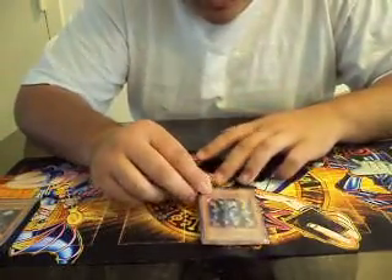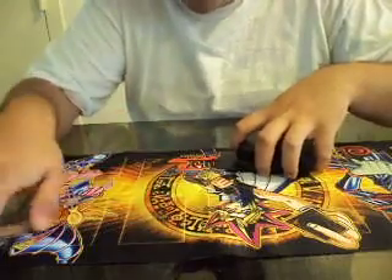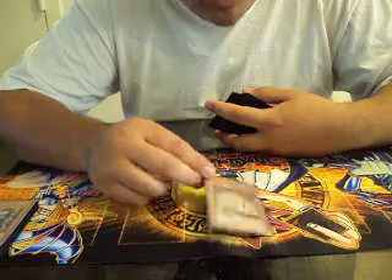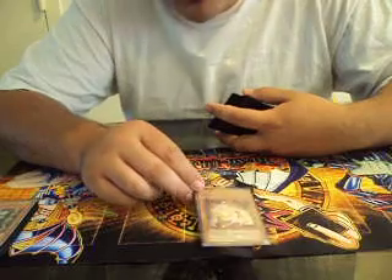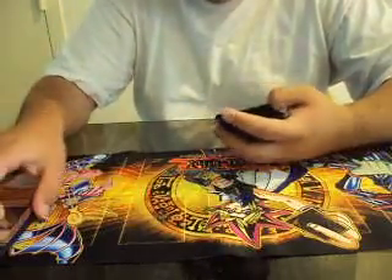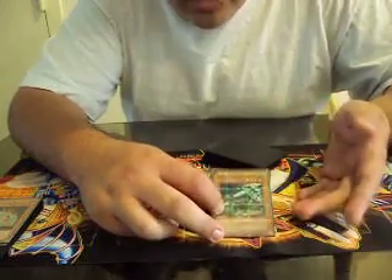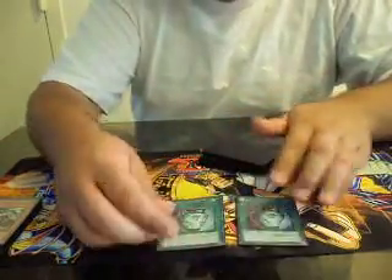One Thunder King Rai-Oh — I took out the second Thunder King because I want to try out the second Sandman. We all know how good Thunder King is. One Banisher of the Radiance — with back row, your opponent is basically in a lock, especially if they're playing Twilight, Infernities, anything relying on the graveyard like Hieratics or anything where they can't use their key spells and traps. One King Tiger Wanghu, really good against Agents, Gadgets, and Quick Draw.